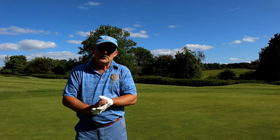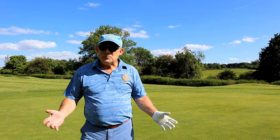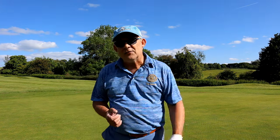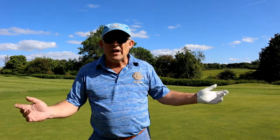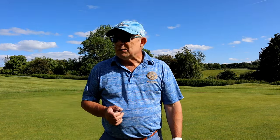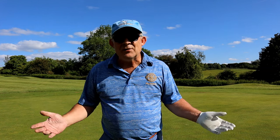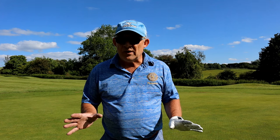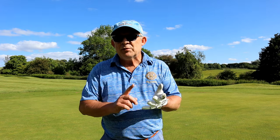My second spot today — I'm on a winter green, a temporary green, something that is being preserved for use should the main green over there become out of use. There are no GUR markings, no white paint, no sign in the middle of this green. What do I do? Well, there's a little rule called 'wrong putting green' and it makes all of this behave like GUR. So nearest point of relief — full relief. Don't just get the ball off the green, you've got to get your feet off the green too. Full relief plus a club length, not nearer the hole.